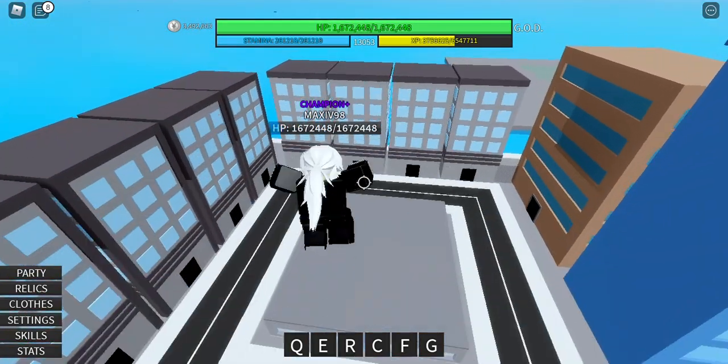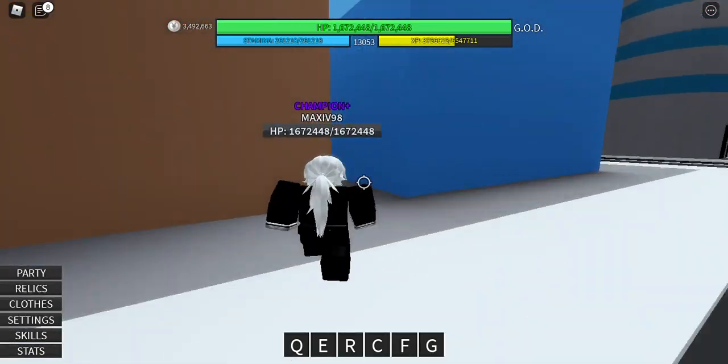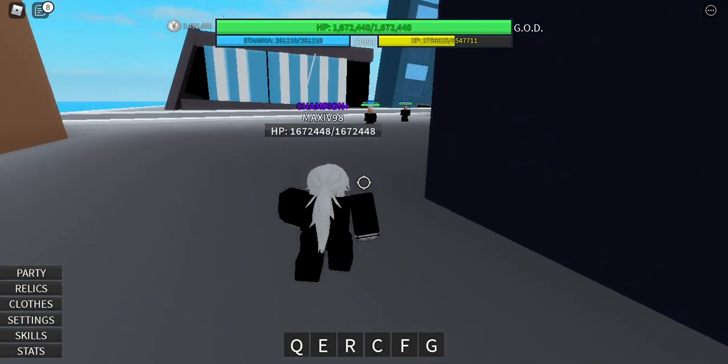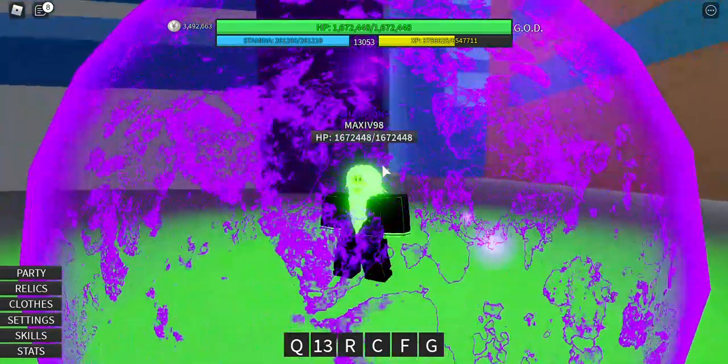The second one is E, which I'm gonna test on these NPCs right here. E — it's basically like a shield of some sorts.